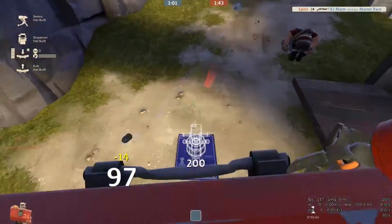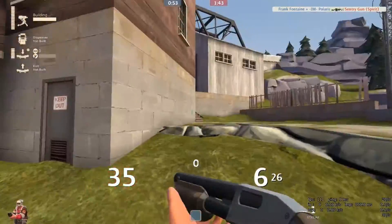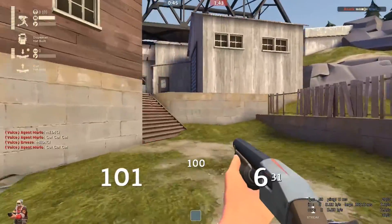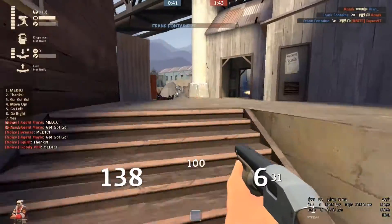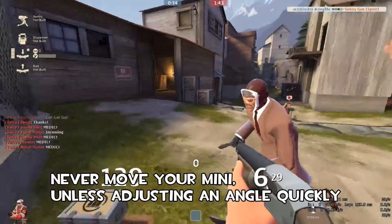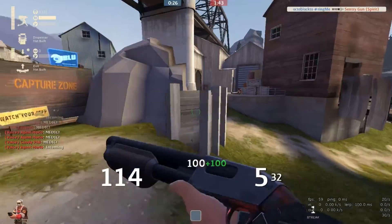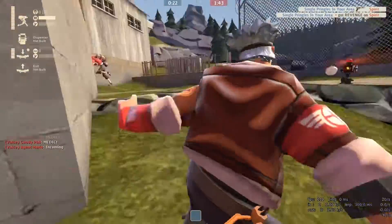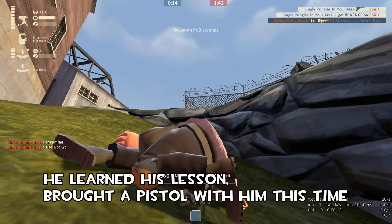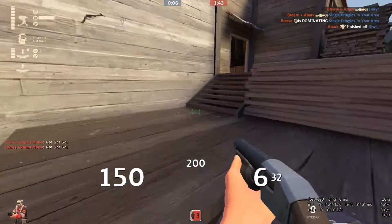Try not to be caught out as engineer — you are at the bottom of the food chain, just slightly above medic when it comes to combat. Your weapons may be good and your aim can be great, but you can still be out-damaged, so be wary that you are still a target. Also, I never move my mini over a distance — unless you're just quickly adjusting an angle, never move your mini. Destroy it, rebuild. It's 100 metal and easy to get. That map knowledge gives you your metal. That engineer learned his lesson — he switched to the pistol and made a smart choice.